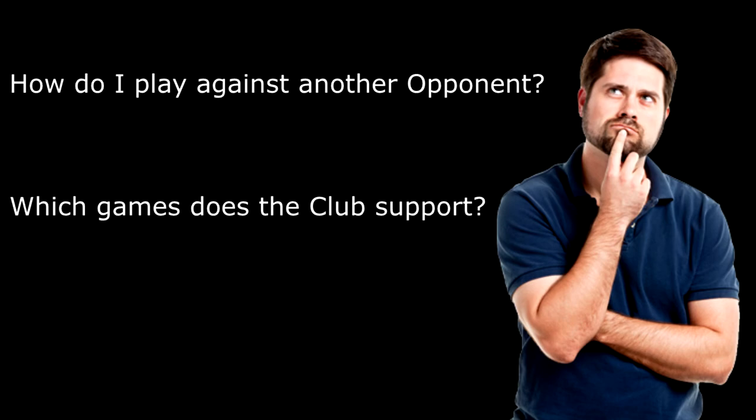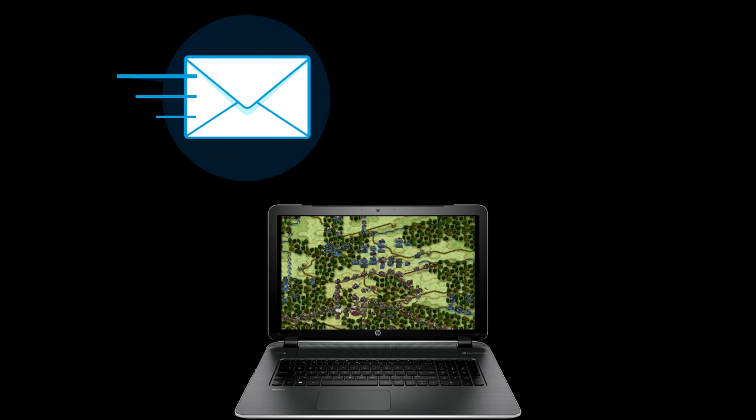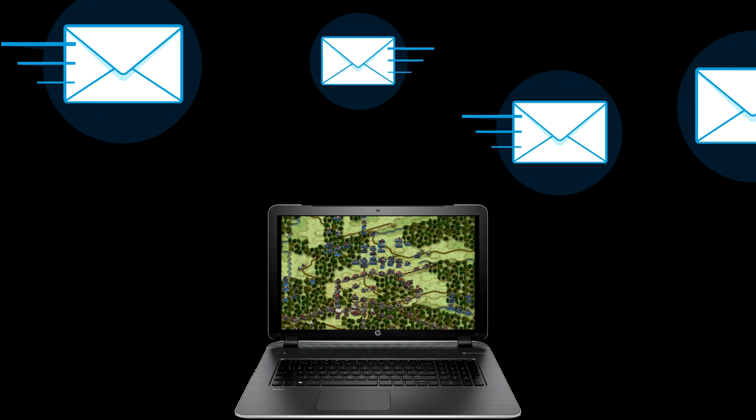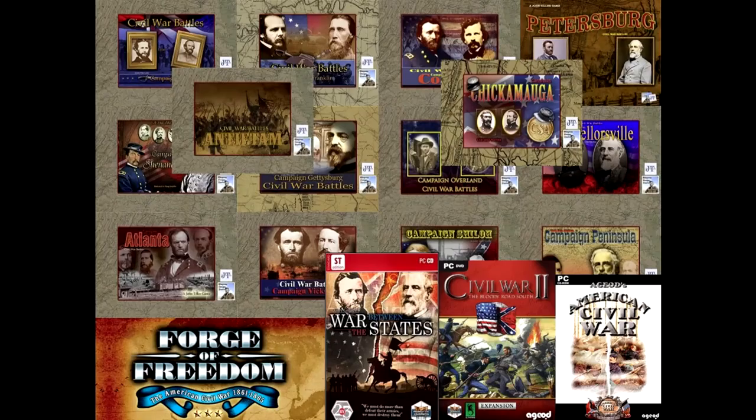What you might be wondering is how do you fight against other human opponents and what games do you support and play? We use a play-by-email system which entails playing gaming turns from your home computer or laptop and sending them via email to an opponent. Your opponent then takes their turn and returns the file back to you for your next turn. The turns will go back and forth until the game has been completed and a result determined. Think of it as a modern take on playing an old-school board game.